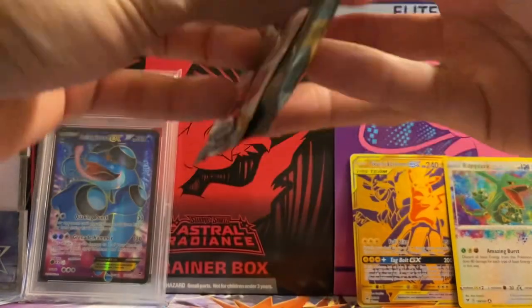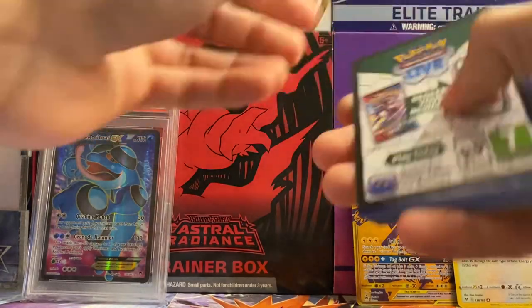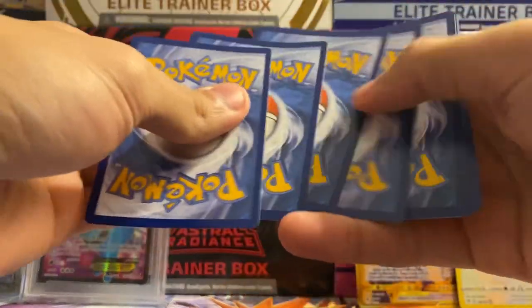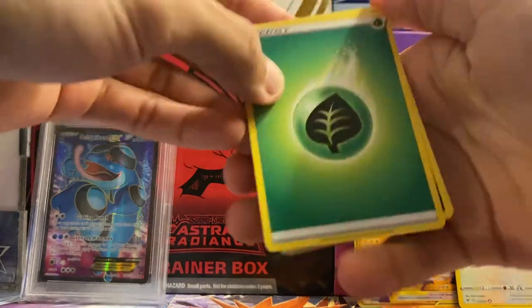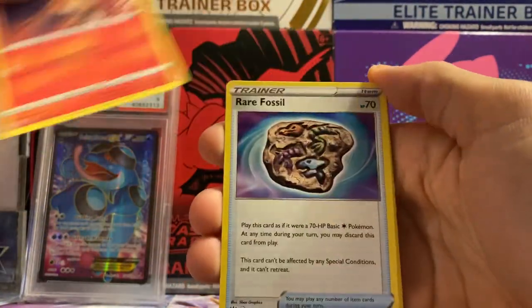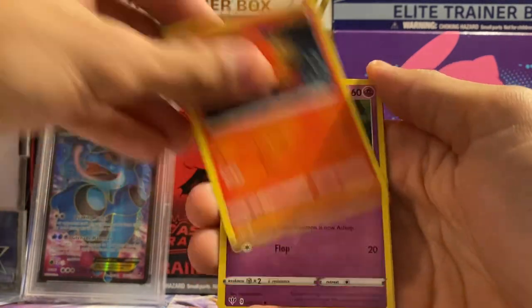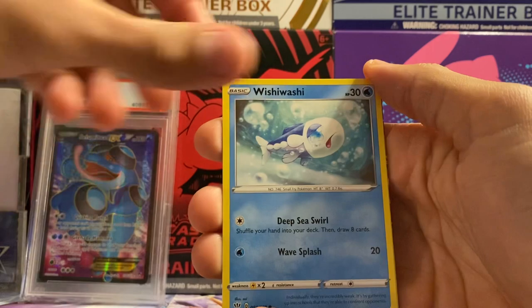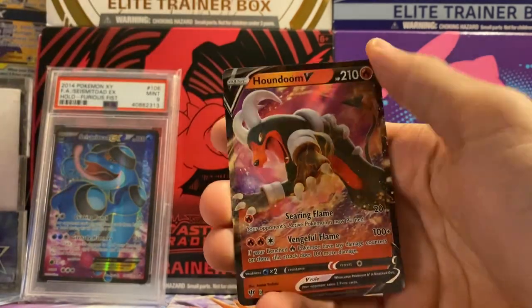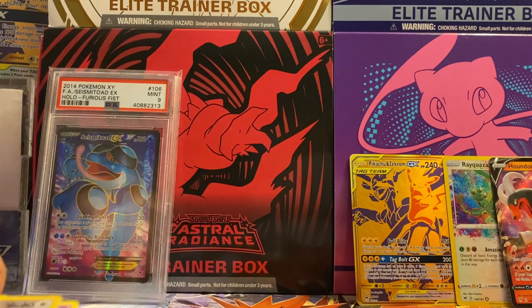On to Darkness Ablaze. Out of this pack we got grass energy, Swellow, Fletchinder, rare fossil, Trapinch, Teddiursa, Pancham, Sear, Morelull, Russula, Fletchling, and a Houndoom V. Already off to an amazing start - we're two for two on pulls, let's get it.